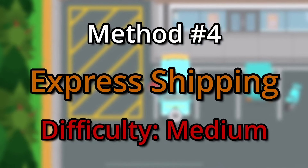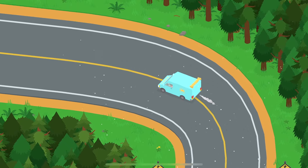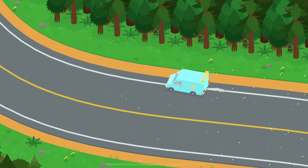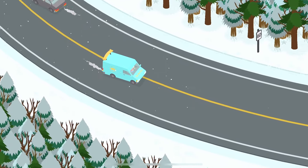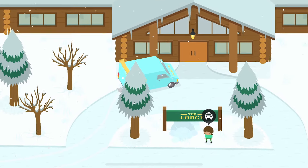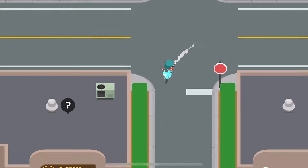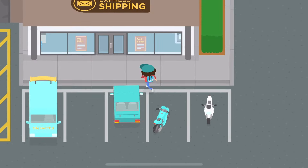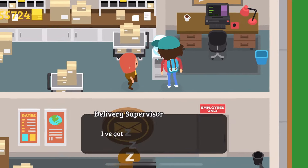For the next money-making method we are looking at the delivery service — something I often overlook, but it's actually quite a good way to make some coins if you enjoy driving around the world of Sneaky Sasquatch. To get started, head into town, turn down toward the building that says Express Delivery, walk inside, and talk to the person with the exclamation mark above their head.